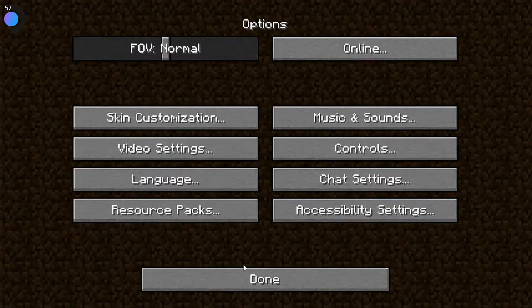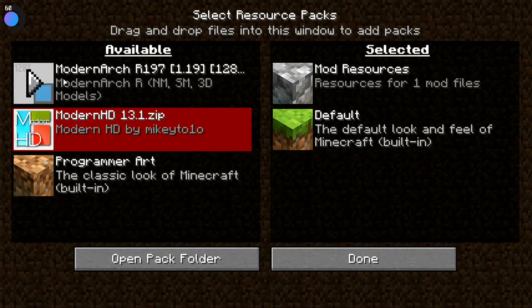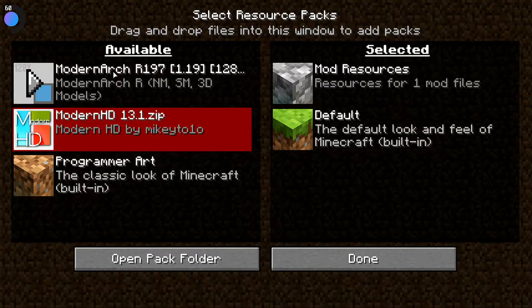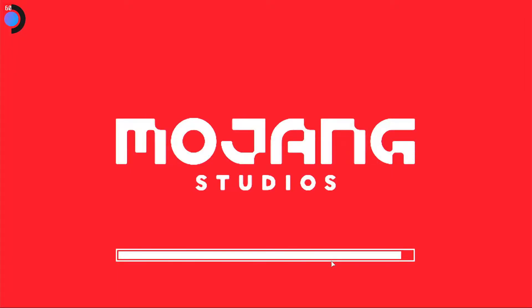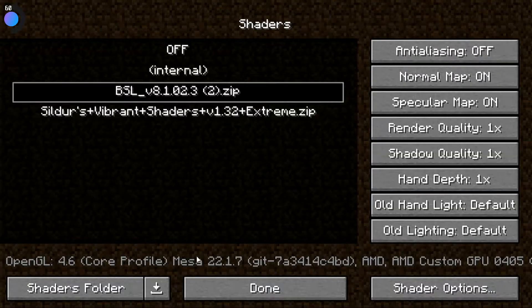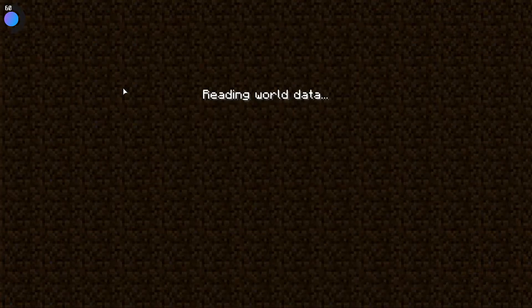Checking if those resource packs were detected - one was made for an older version of Minecraft and is incompatible, but the Modern arc texture pack seems to be working. Keep that one at the top, press Done. That should have loaded it successfully. Checking with the shader pack on BLS - good. Now launching the game in the same world to see if it all works.